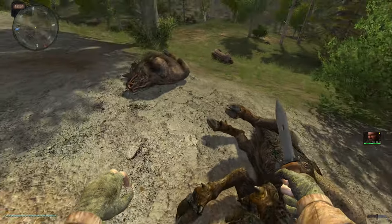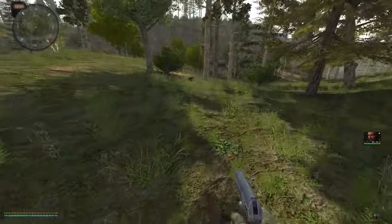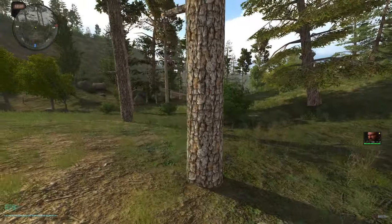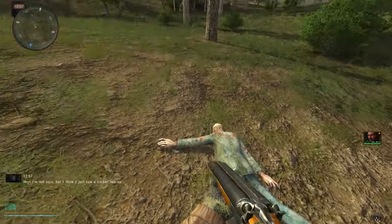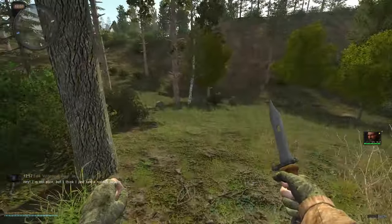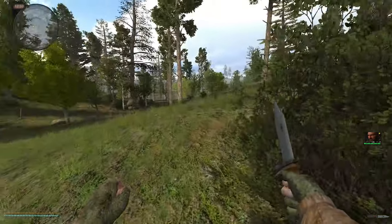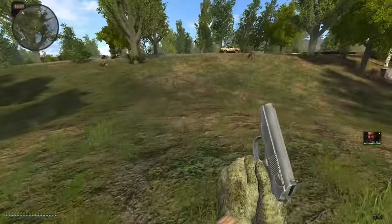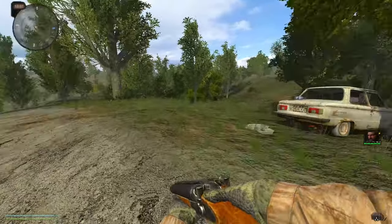You can loot dead animals and mutants but it has to be with a knife, and big mutants like these need stronger knives. There were zombies here too — if you want to loot a zombie you need a knife as well. There are two types of zombies in this game: regular zombies that don't have guns and just come at you like normal Romero zombies, and stalker zombies which are zombified stalkers that can shoot at you. They have some level of intelligence and remember how to fire a gun — they can be a genuine pain in the ass. We also found a rifle repair kit.